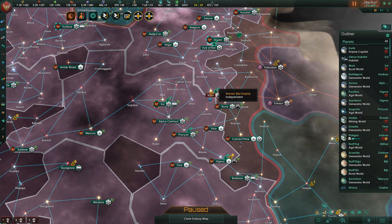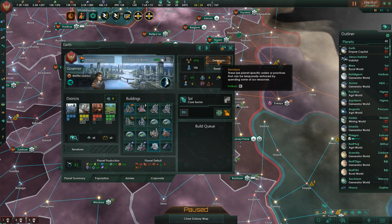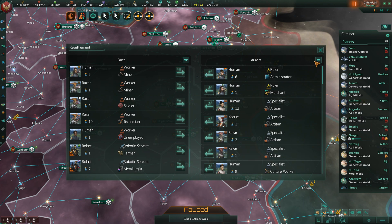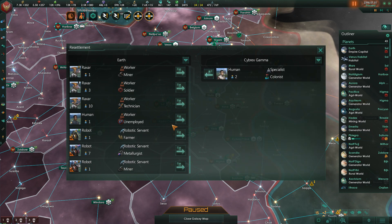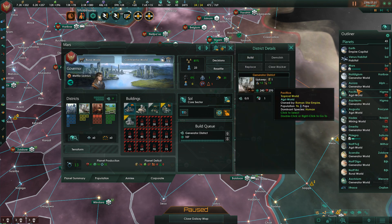We are about to take out a pirate base in the Cyliv system. We have a couple of unemployment issues that I'm going to take care of very quickly as I kick off this episode, but these should be relatively quick building decisions. Let's go ahead and resettle you to Cybrex Gemma — we just have an unemployed worker there. Mars is in need of a new district, which is a perfectly reasonable request, so let's take care of that.